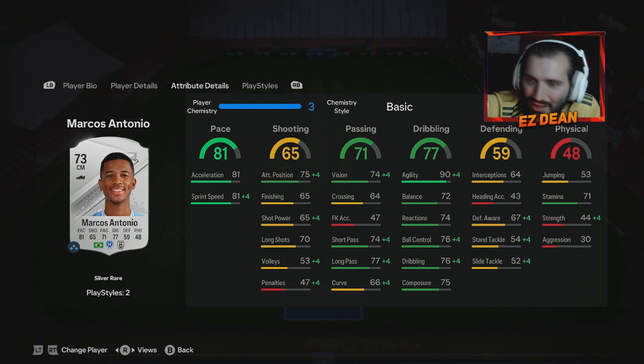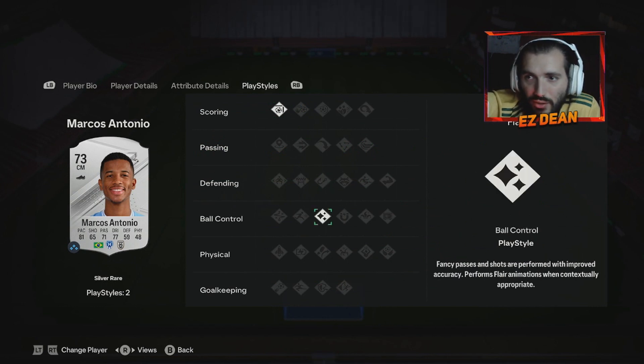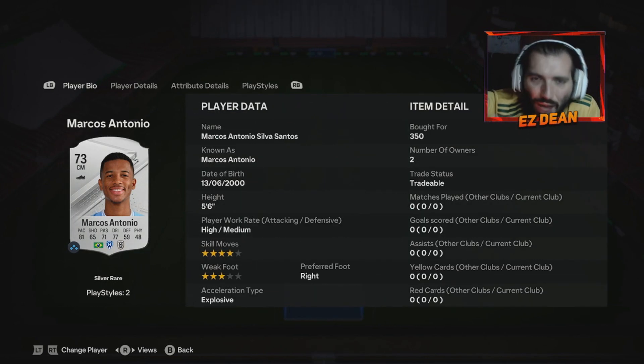His dribbling stats — that 90 agility is absolutely fantastic, with the rest of his stats really good. He's got fantastic vision, short passing and long passing. Good attacking positioning too, so he's going to find the right areas. A lot of silver cards can be a bit janky and not know what they're doing, but with higher attacking positioning that could make a real difference. Reasonable stamina as well, though not very strong or defensively aware. This guy looks like he could be so fun to use, and with the four star skills he's got the finesse shot trait and the flare trait too. So this is our gem for the video.